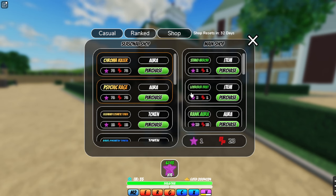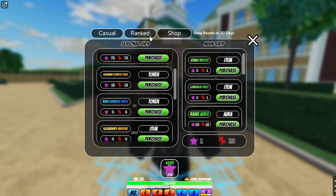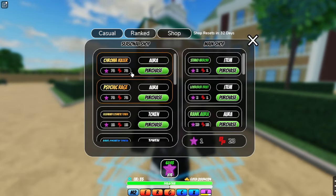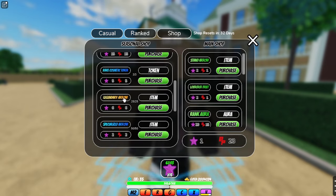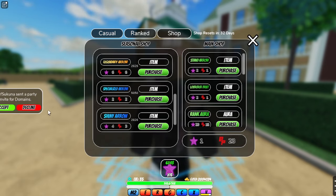They actually have a PvP shop now, which is pretty interesting. These are Bounty Stars — I think they're PvP points, so like if you win a PvP match, you earn Bounty points. This is the seasonal shop, and the shop resets every 32 days, same as ranked. You can get Chroma Killer, Psychic Rage, Legendary Cosmetic Tokens, Rare Cosmetic Tokens, Specialized Tokens, and you can also buy the Shiny Arrow.